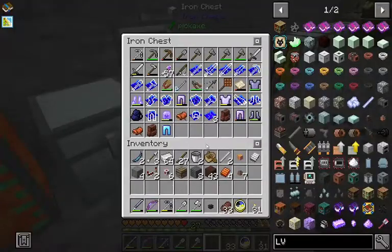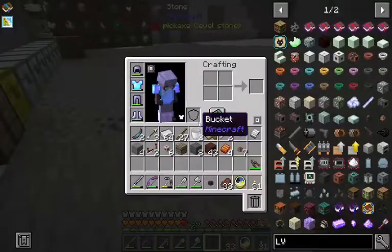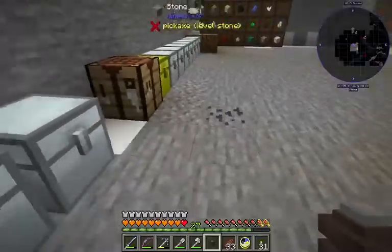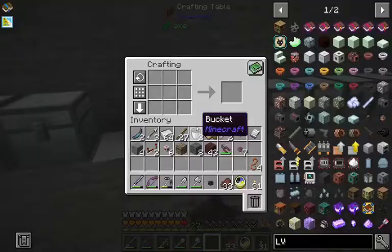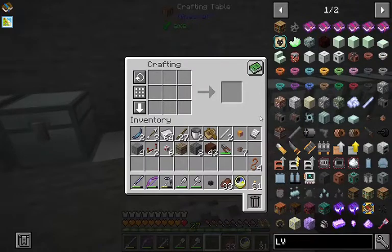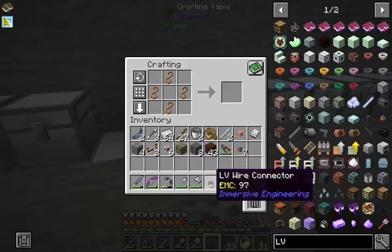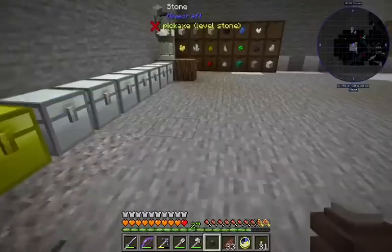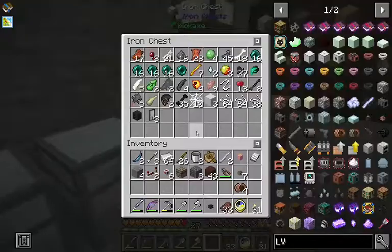Dang it. Wire cutters? Yeah. Four of that. And now watch — it's a treated wood stick, right? Not just normal sticks. And then we're going to be moving around this, so we're going to want to insulate it. I think we'll need five wool for that.